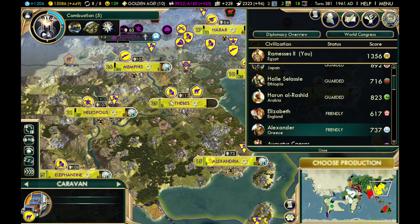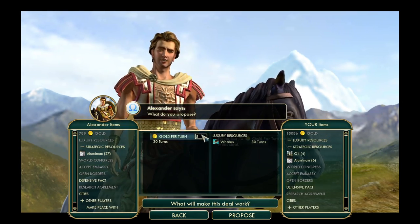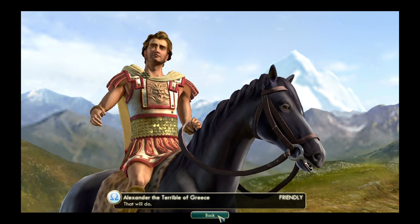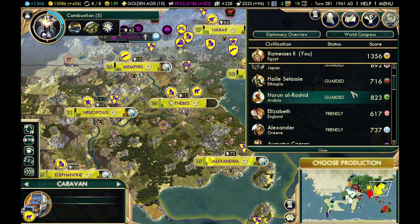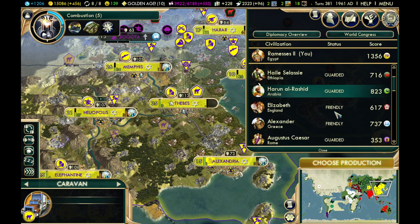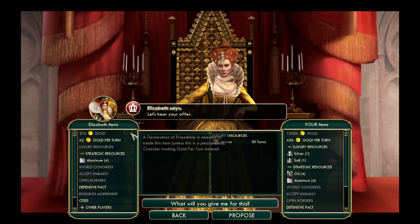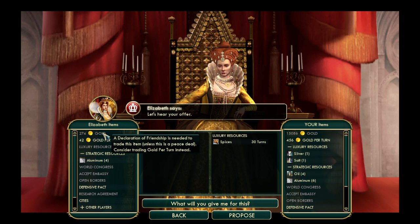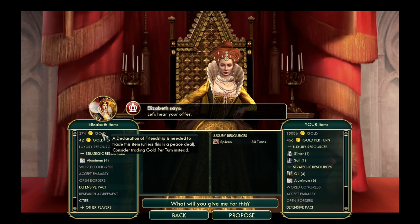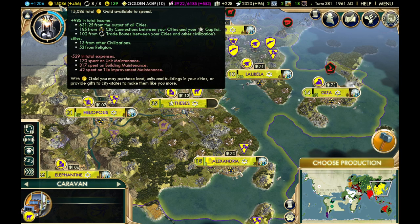From my experience, trading a luxury resource typically gets you around six to eight gold per turn depending on how willing the AI is — Greece took seven, for instance. You can do as many trades as you want with your extra resources. You can also demand a single cash payment rather than gold per turn, but you'll need a declaration of friendship first to unlock that option.